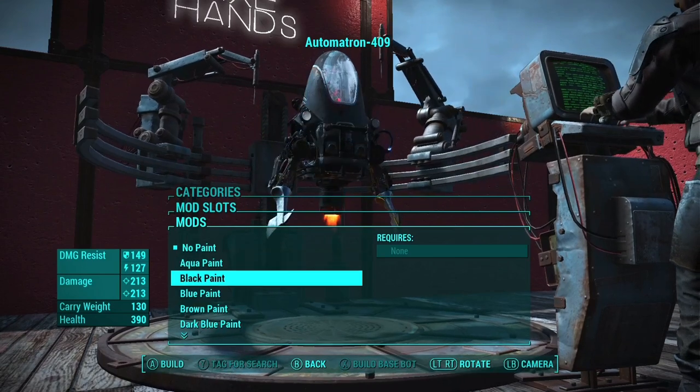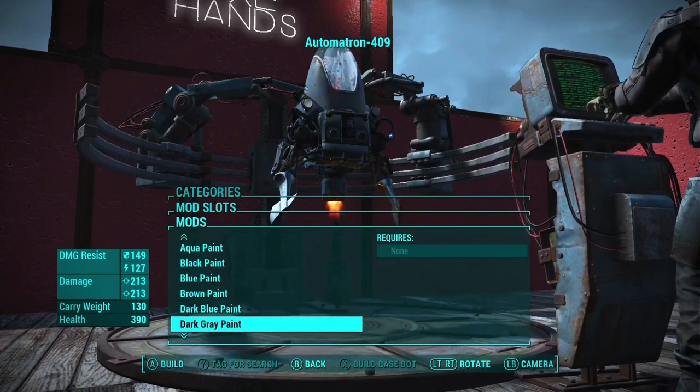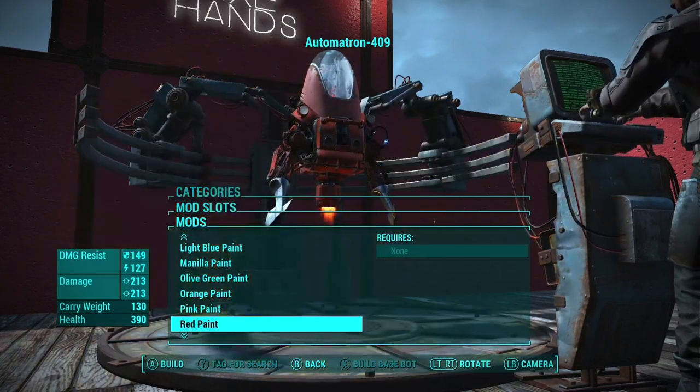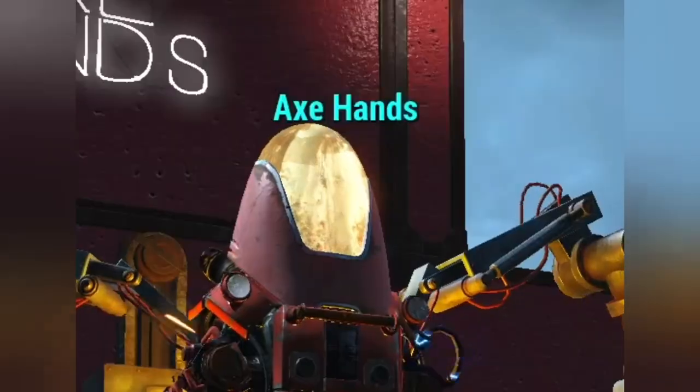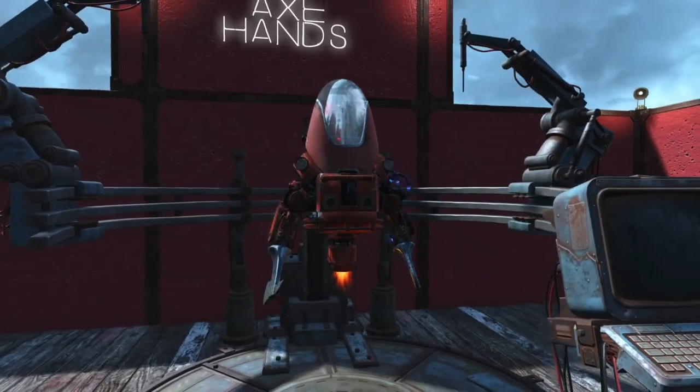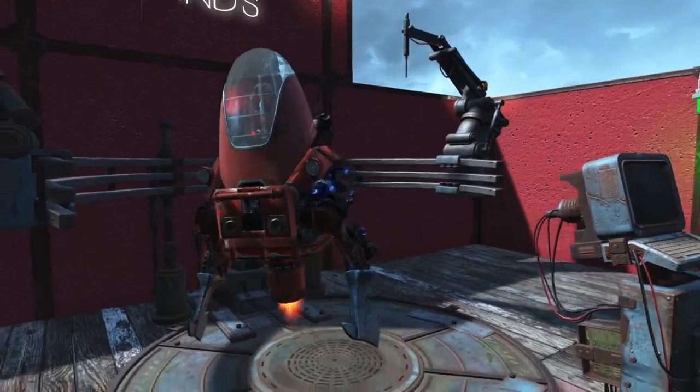Once you've done all that, the final step is to put the red paint job on him. If you do anything other than red, I just want you to know that you're deeply, deeply disappointing me. The final step is just to name him Axe Hands, and you'll be ready to go on your adventures throughout the Commonwealth with the number one best robot companion ever.